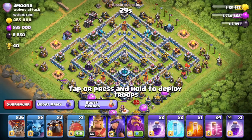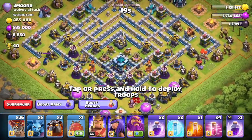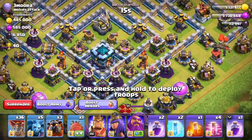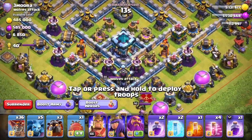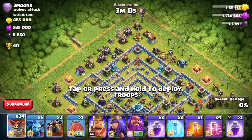I still don't have my Royal Champion unfortunately, but we do have the Queen and the King, as well as the Warden. We've got this base right here. I don't want to attack from the bottom because there are going to be a bunch of traps down there, so I'm going to attack from the top. Going to drop a few Loons right there for some funneling.